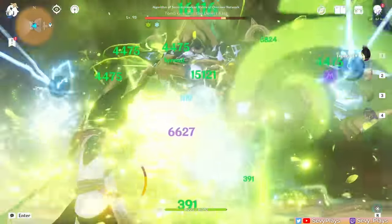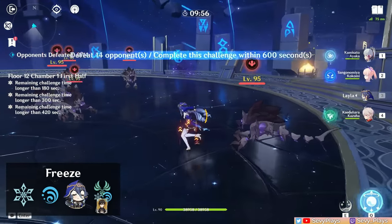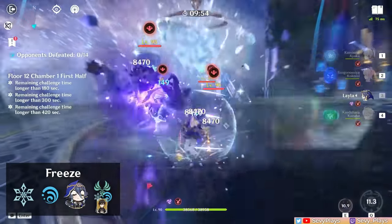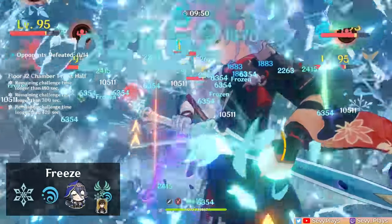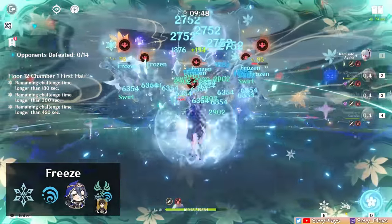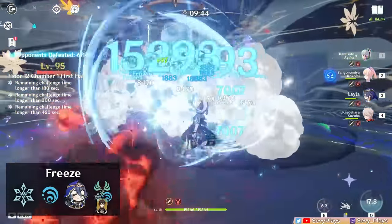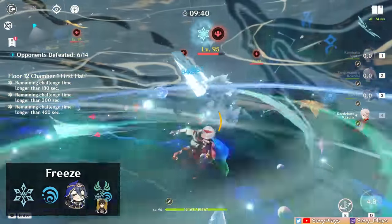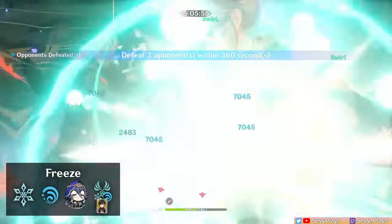There are some teams though where she can perform more optimally. Layla works pretty well in a freeze team as she can be a constant source of cryo application that sets up or triggers frozen. This team template is a cryo DPS and a hydro unit, then Layla will be the second cryo providing support utilities. The fourth slot can be Anemo, another hydro, or another cryo.